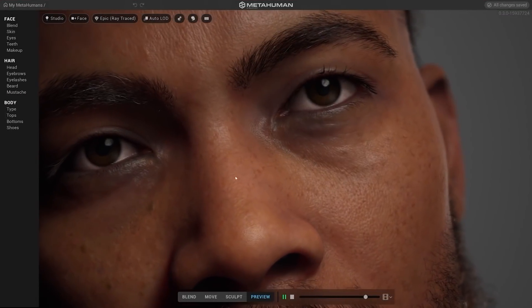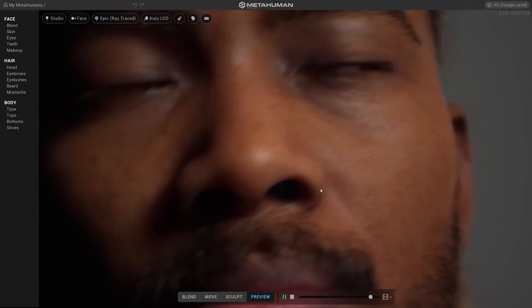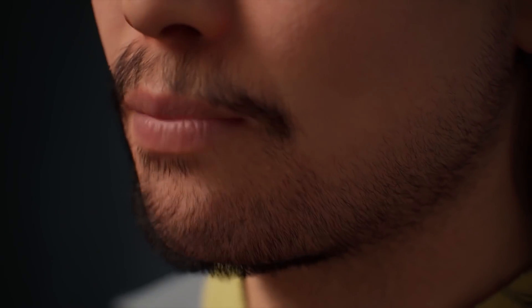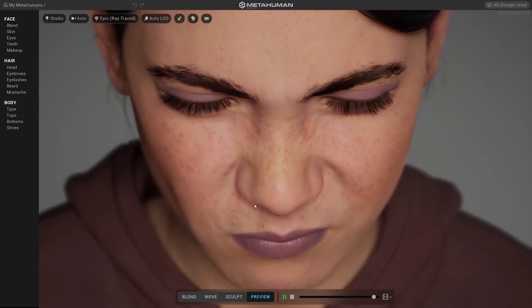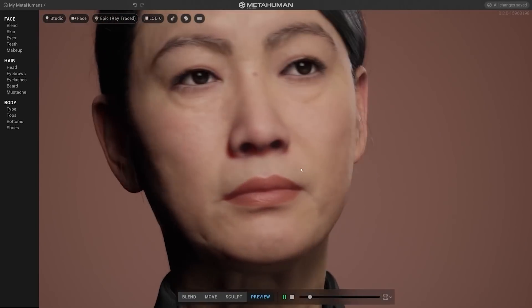MetaHuman Creator hits a sweet spot where characters look real enough to tell a story without getting close to the uncanny valley. A lot of work goes into the grooms — the facial hair, the make-up, and all those details that are really important in creating a sense of identity. The underlying rigging system helps as well; the subtle changes in expression are all part of communication — that unspoken communication — and it's those aspects that really help digital humans feel like they could be real people that others can connect to and empathize with.